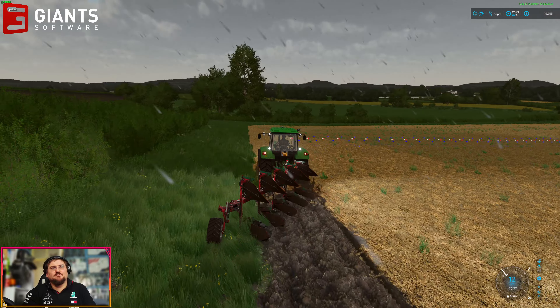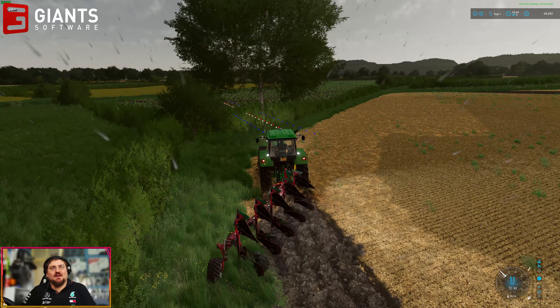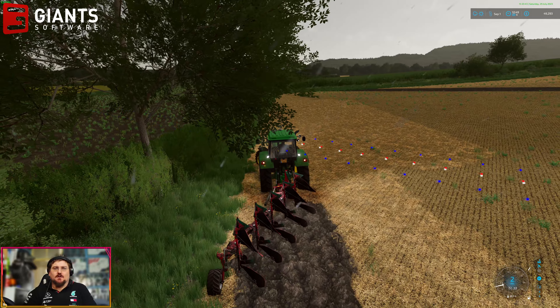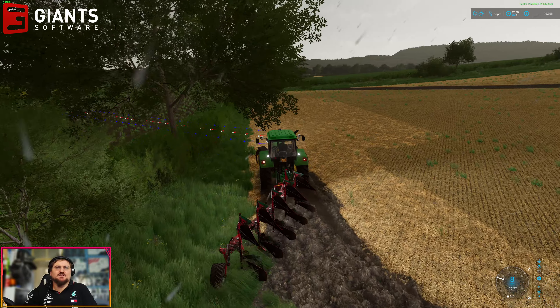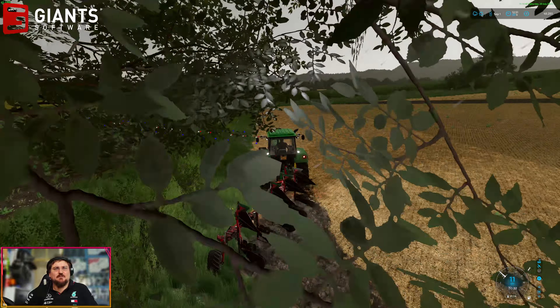I've got my little plough, I've got my John Deere tractor, I've got my GPS set. I don't know if I've got this set the right way with the offset and everything. We'll find out in a minute when I turn around and get to the end of the row. Let's see if I need to rotate this. Doesn't look like it. Or I might need to rotate the plough at the end of each row.